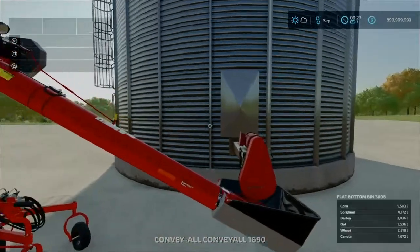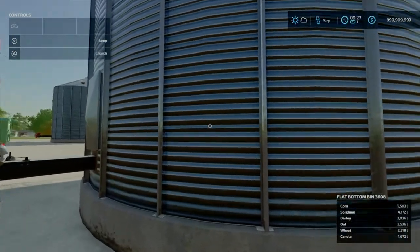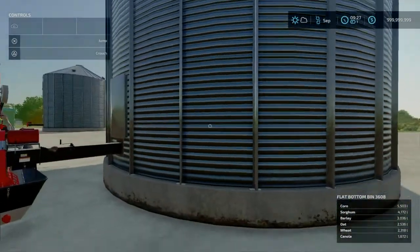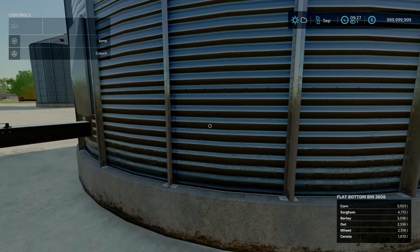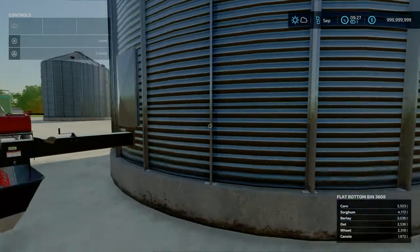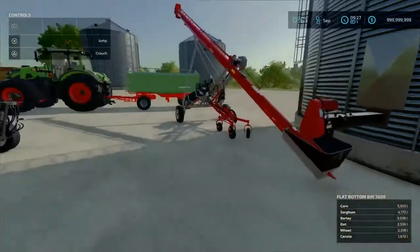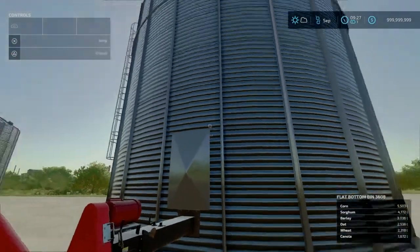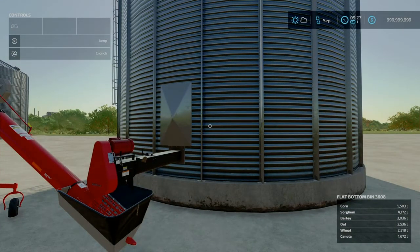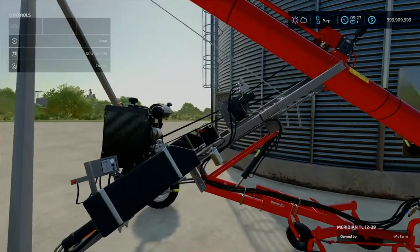Now that it's in there, let's talk about what you can hold. In real life you can only hold one crop per bin, so this isn't very realistic — as you can see it shows corn, sorghum, barley, oat, wheat, and canola all at once. For totally realistic play, I'd suggest putting up multiple bins and only using one crop per bin.